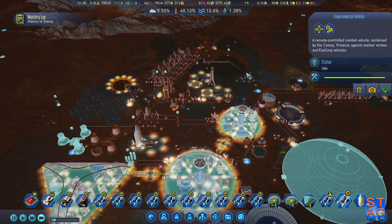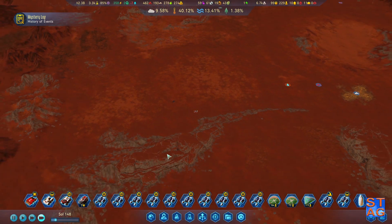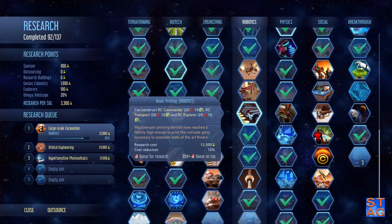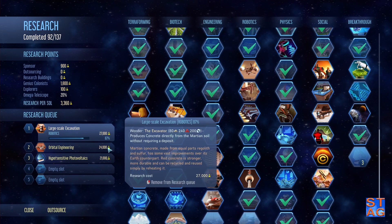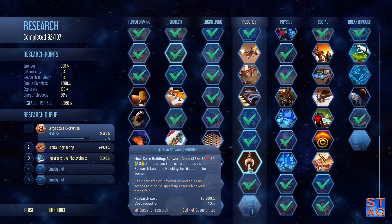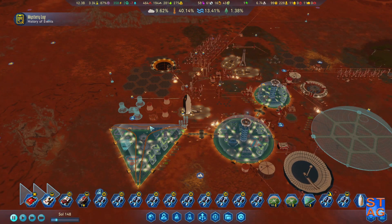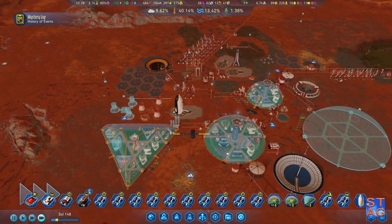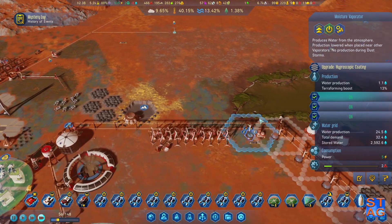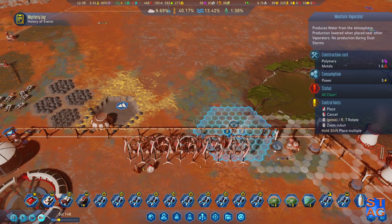Bring you down here — we'll go grab him and we're good. I may have to build a couple of hey-hays at some point. We're almost done with large-scale excavation, orbital engineering, hypersensitive photovoltaics — always good ones to get. And with the terraforming boost, we're actually starting to get a little bit more water with each emission.